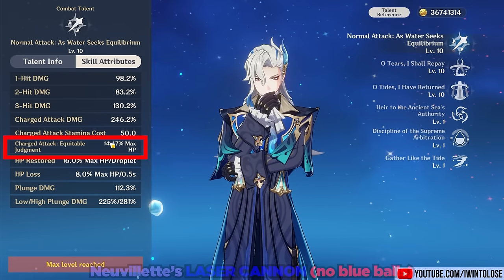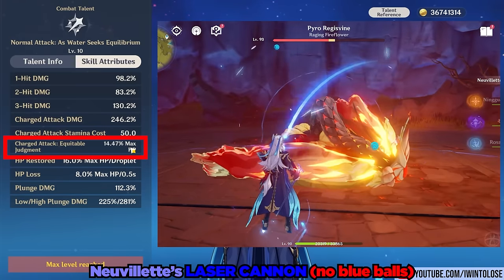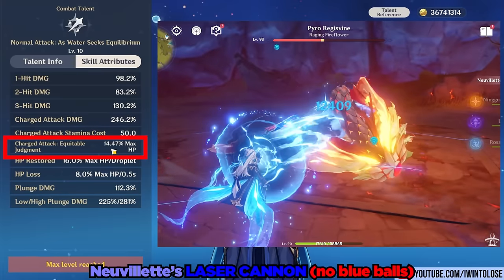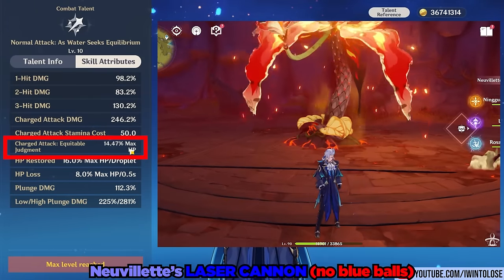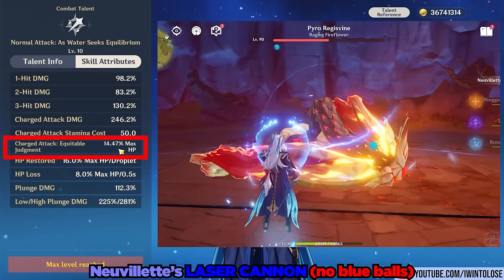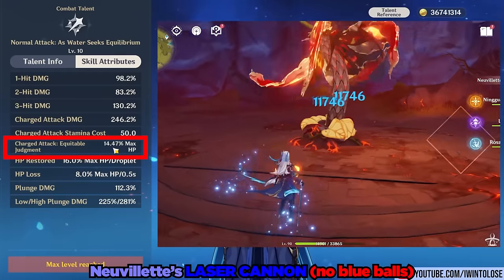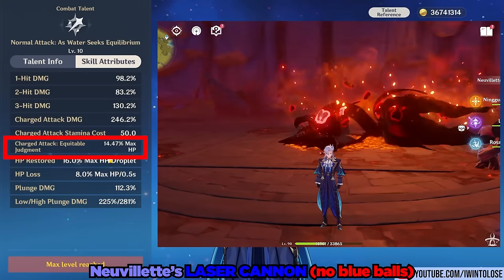As for his super charge attack — the charge attack Equitable Judgment — this is when you press and hold the left mouse button and he will fire a giant laser at his opponents, doing damage based on his max HP. This laser can tick up to eight times against a single target, and if done without any blue balls to absorb, it will take him an entire seven seconds total to fire out his charged shot.